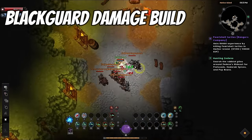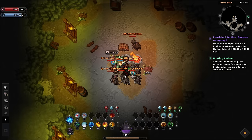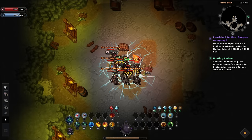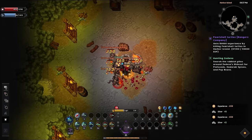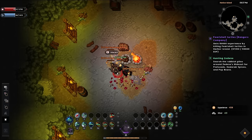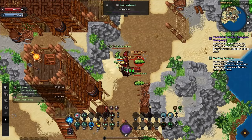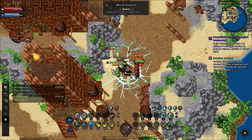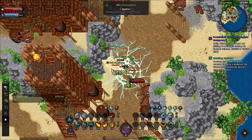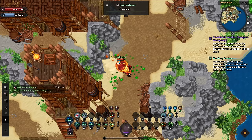Next we move on to damage builds, and the first is the Black Guard build. This is a build I'm having a lot of fun with — it's a powerful AOE build where the idea is to get as many enemies as possible and burn them down, all while tanking their damage and healing yourself. This build works well for solo or duo situations and can even be used at quite low level. The archetypes needed are Protection, Spiritual, and Wizardry, and the best weapon to use is a staff for the increased damage from the weapon skill, though a light blade could also work.